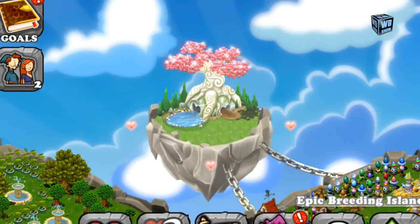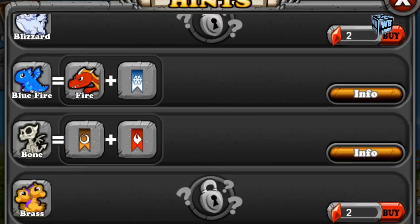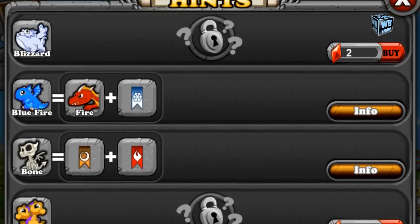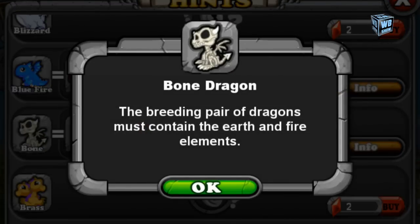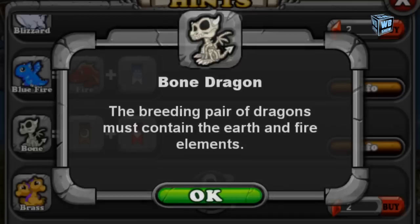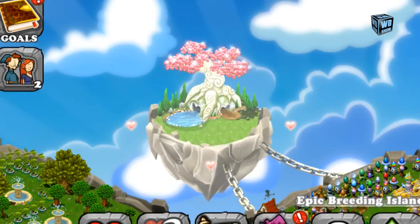Now we're going to go into breeding hints to look at the official combination. As you can see, to get the bone dragon it's relatively simple — use the earth element and the fire element. The info says the breeding pair must contain the earth and fire elements. The breeding time is 10 hours, but don't be too happy because you might get a lava dragon; they share the exact same breeding time.